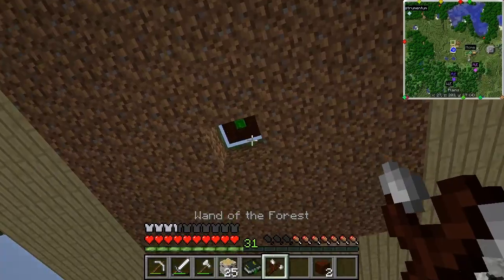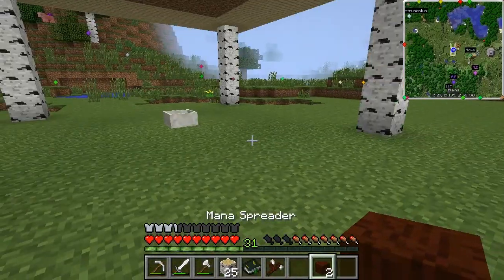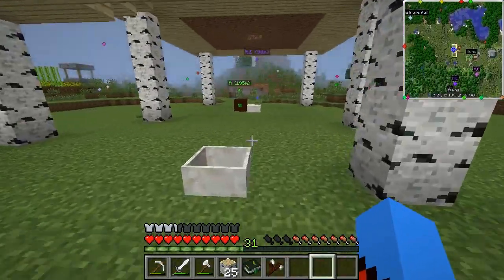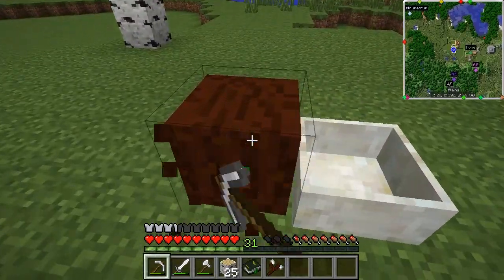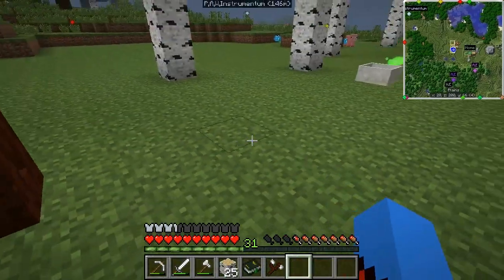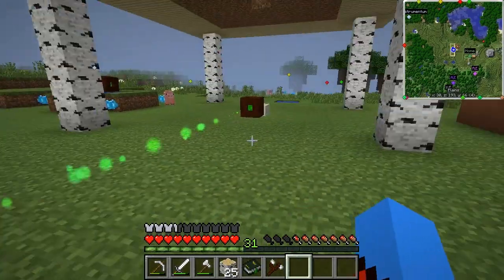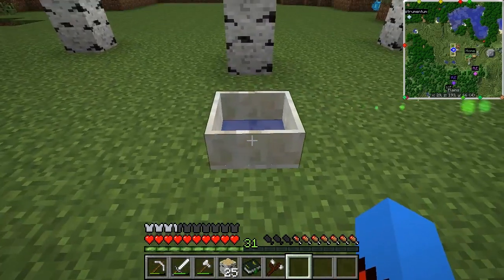It must just deselect itself now. I've got two mana spreaders left. I'm going to put one there and one on the inside of that one as well — they should all converge on this mana pool right here. Every single bit of mana that comes from both of these farms will end up in this one pool.